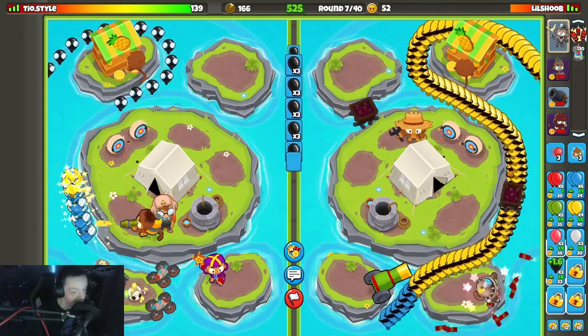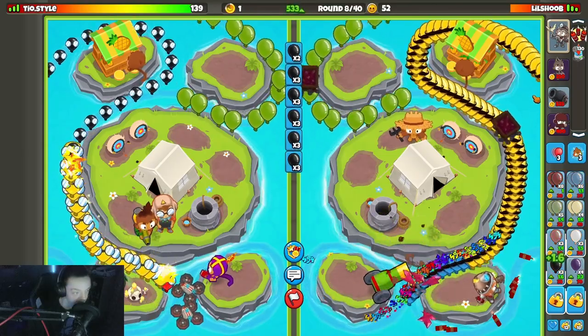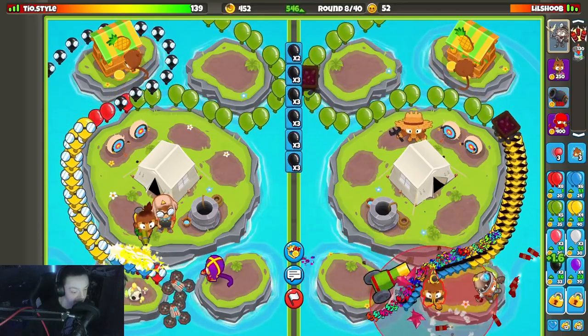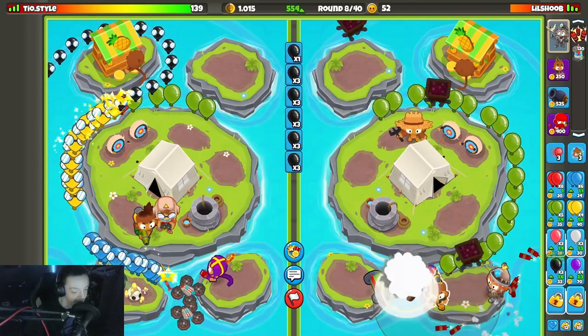Money wise I think we're great. I'm gonna start saving for my necromancer now. I think we'll have enough money here too — things are looking great. I'm gonna try and get my wall of fire. I want it on that bend but I don't know if I'm gonna be able to do that.